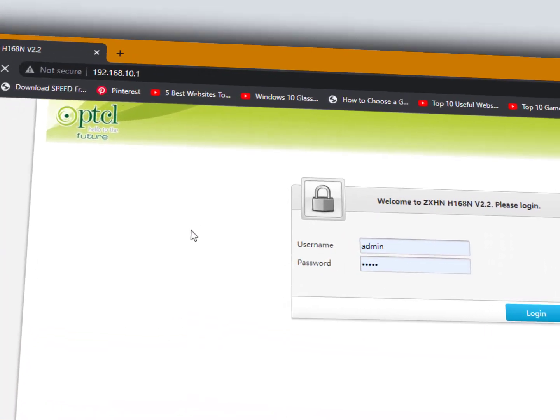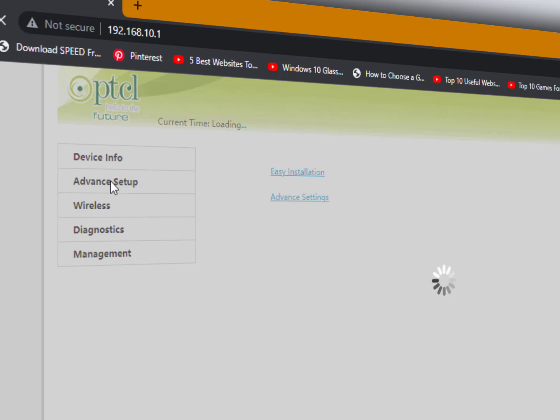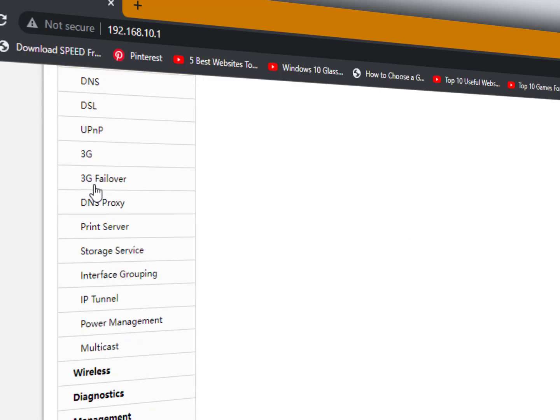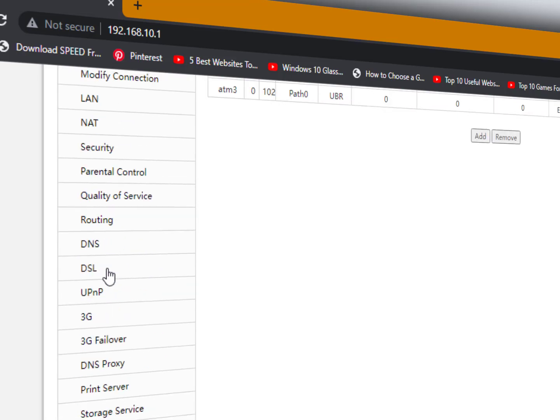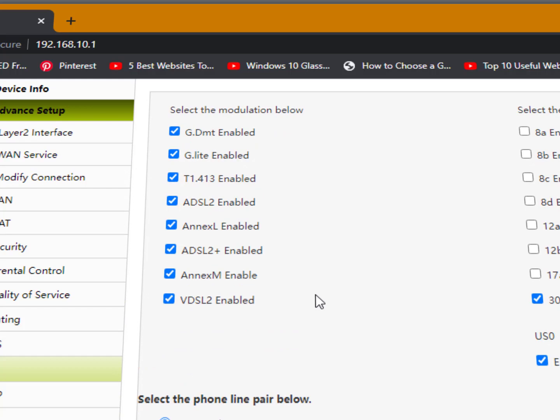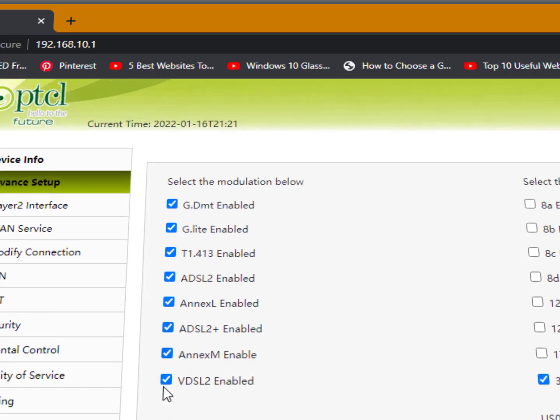Here we need the username and password — just put them in and login. Now click on Advanced Setup, then DSL. Here is DSL. Now you need to turn off these options: ADSL2+ and the other related options.